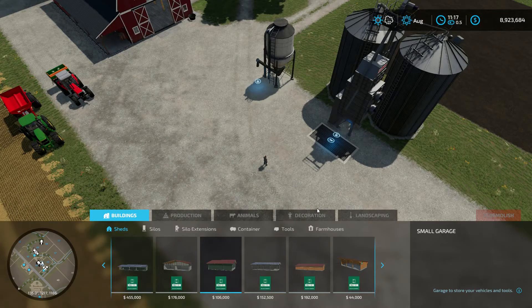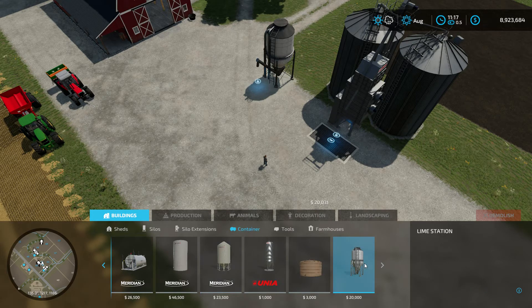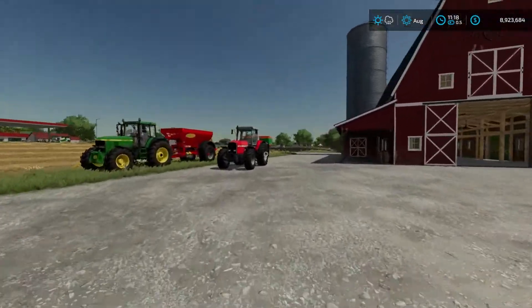If we go into the shop, go into Construction, go into Container, and scroll over, it is going to be listed in your shop under Lime Station — but it handles both lime and dry fertilizer. It's available for twenty thousand dollars.